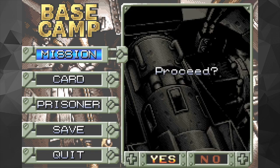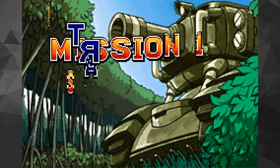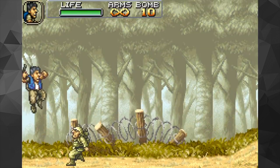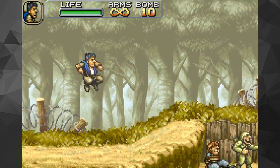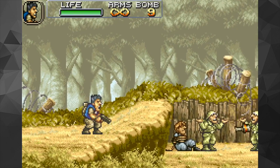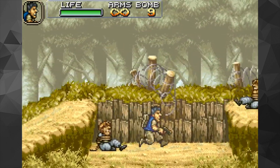On the main menu I've got mission, card, prisoner, save and quit. I'm guessing prisoner card is something for later on. Let's get straight in — mission proceed, go, mission one. Metal Slug games are pretty hectic. That's shoot, that's jump, and that throws a bomb — nice.